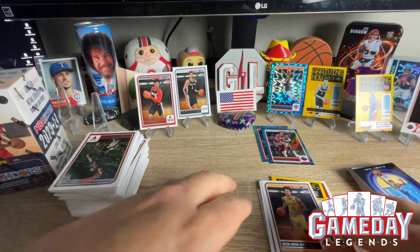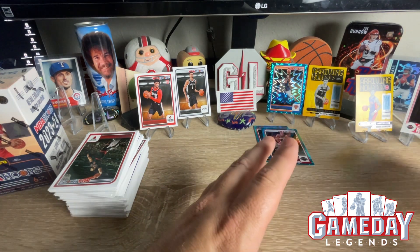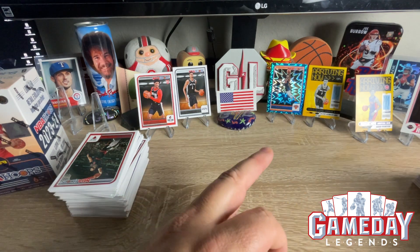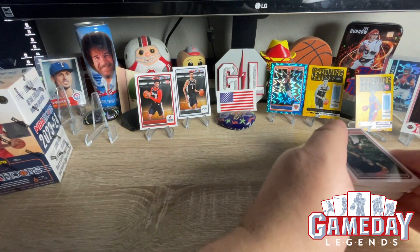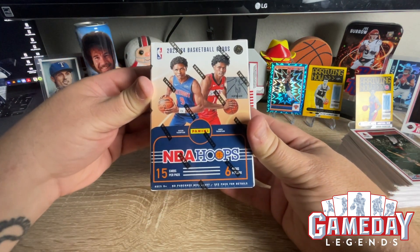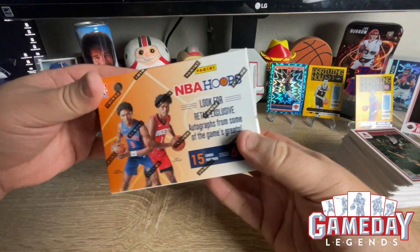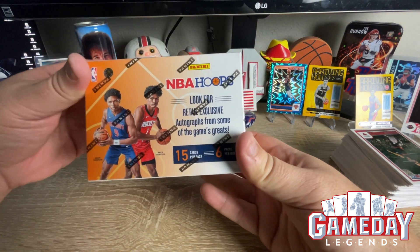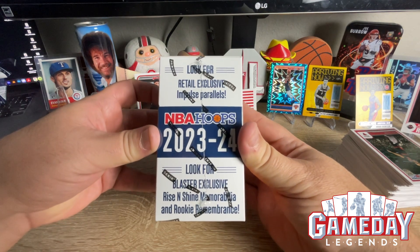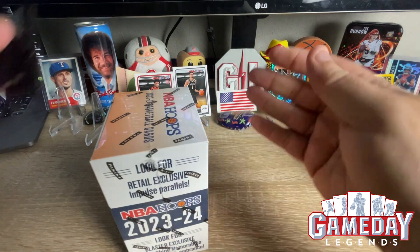They're only $6.99. I got two Wembys and a lot of awesome Teal Explosions. So let's get into the blaster. Here is what we got — 15 cards per pack, six packs. We are looking for exclusive autographs from some of the game's greats, Impulse Parallels, Rise and Shine Memorabilia, and Rookie Remembrance.